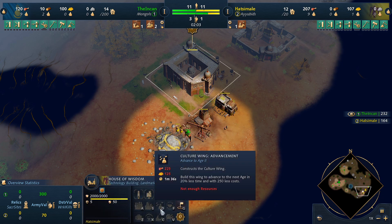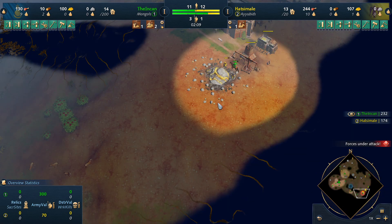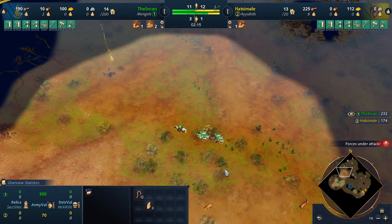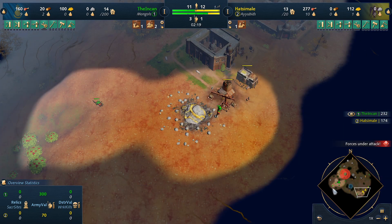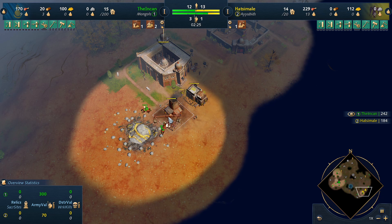He can age up faster and it's cheaper. We see him not pull any mills here. We're still gathering sheep over here — eight, nine sheep, which is great, because we've got another secured one at base here too. We know he's suffering for gold.